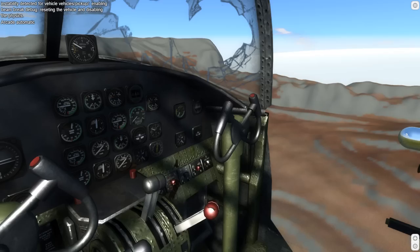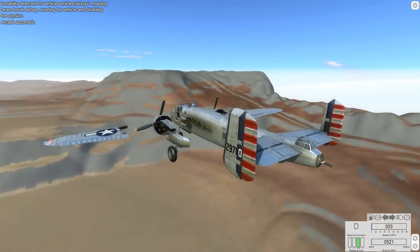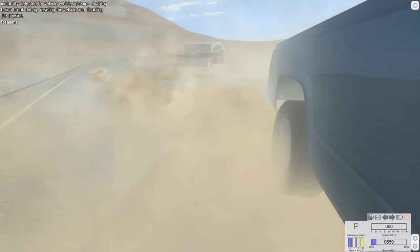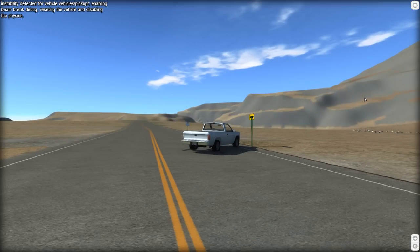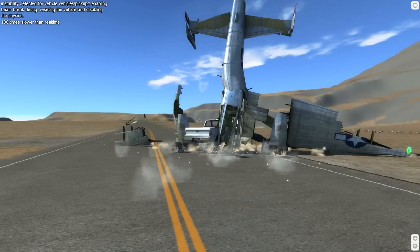I am the best at breaking BeamNG Drive - nobody's as good as me at breaking this game. Reset both - got a ghost plane again. Where's my truck after all that? The truck's just like 'oh, I'm fine.' I broke some of the camera angles - I don't like when that happens. Some of the camera angles just show pure white now.